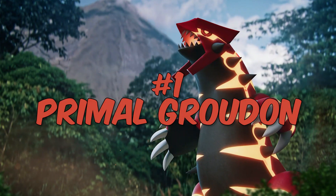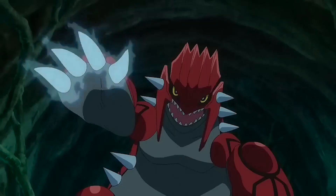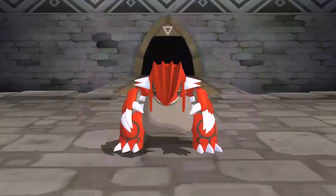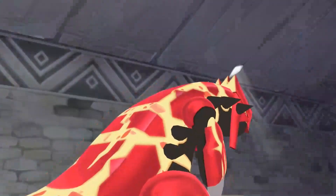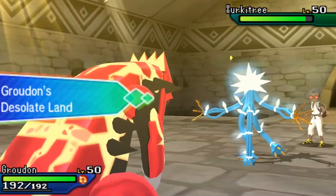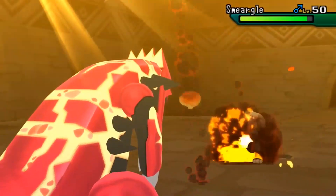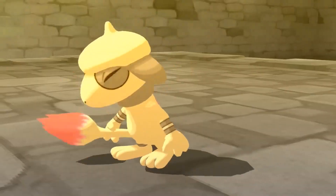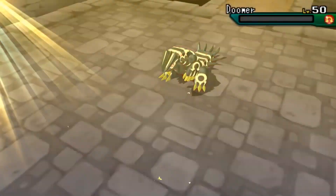And number 1: Primal Groudon — originally a legendary in Pokémon Ruby in Gen 3. When the games were remade, they added the fire typing to its primal form, boosting its already impressive stats to a total of 770. Primal Groudon has the highest base attack and base stat of all fire Pokémon, the highest defense stat of all fire types, and the highest special attack among all ground types. Its signature move, Precipice Blades, is an absolute slayer, making this the number 1 Pokémon on our list.